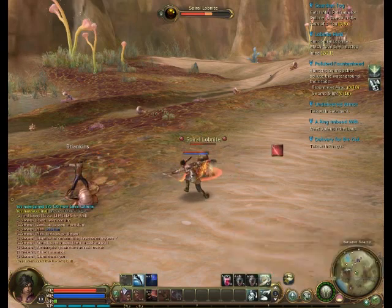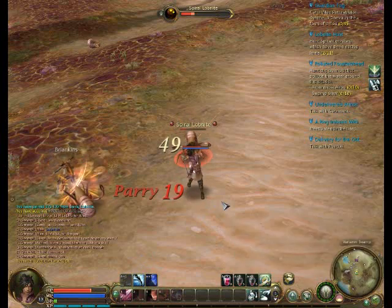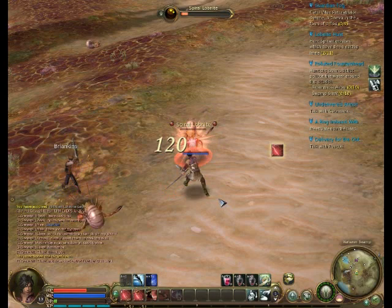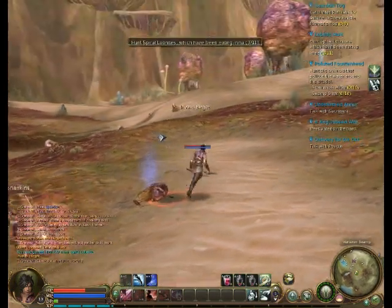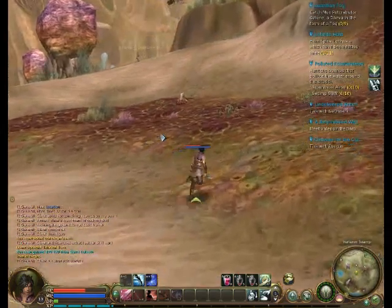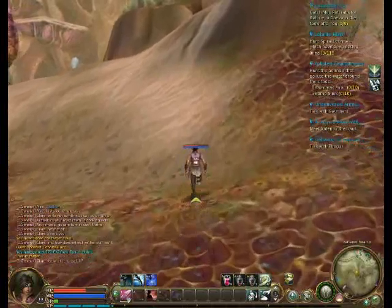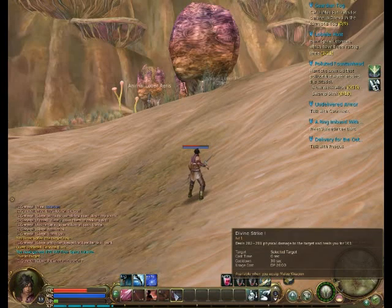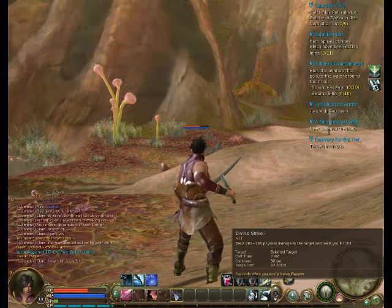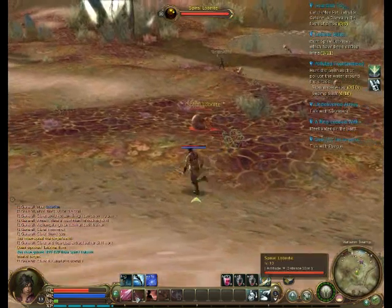Combat is pretty standard to what you'd expect from an MMO, but there are some twists which keep things interesting. I'm only level 10 and the level cap is 50, so I don't really have that many spells or abilities yet. I've got one called Divine Strike which deals damage and heals myself, but it requires DP — something I don't currently understand. I'm sure I'll find out soon how that works.